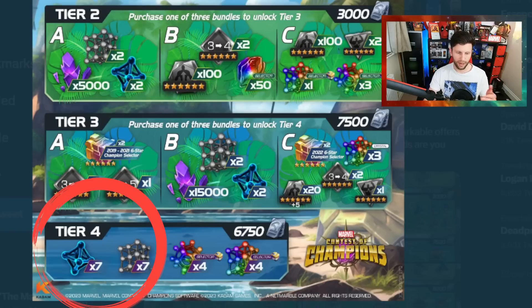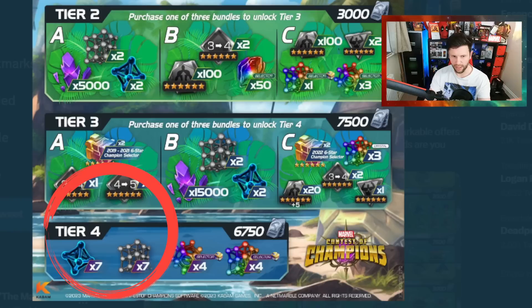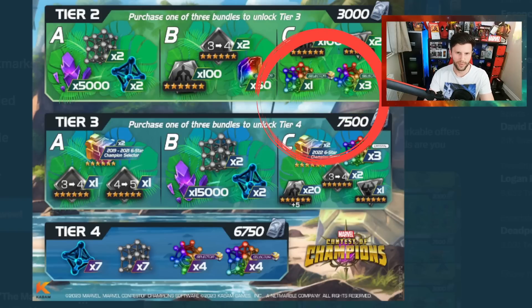You have to do tier four as well, which is another problem. I'd advise if you've got the units to go on a course of progression — tier two, tier three, tier four. That's around 18,000 units spent — you could stop there. Or if you want to spend a further 3,750 units, going A through to C may facilitate what you need. You could get away spending around 21,000 units. It's not great because 18,000 units used to get you sorted in last July 4th deals and now it doesn't — that sucks.